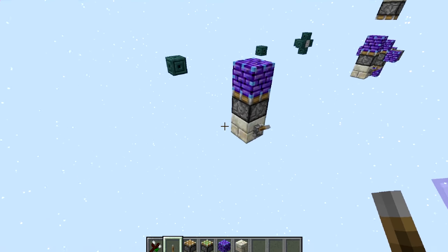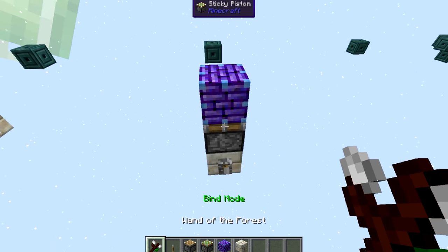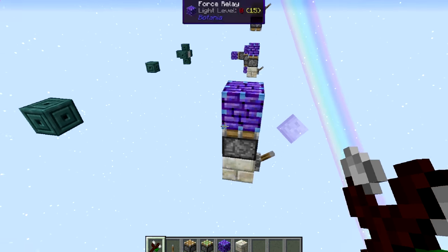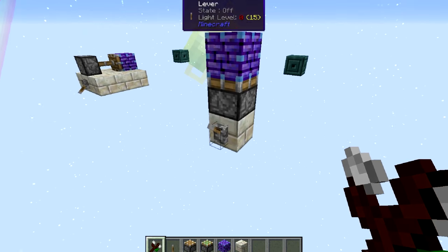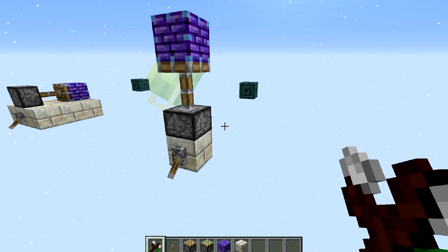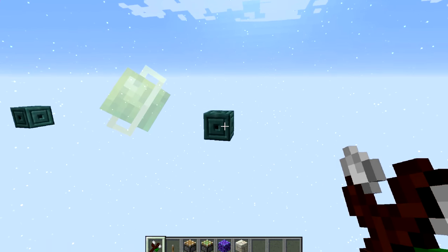The next thing we can look at is what happens when you use a sticky piston. Here we've got a sticky piston at the bottom — we'll right click on that, right click on that block. Now we've got both connected and we'll see what happens when we move with the sticky piston. Absolutely nothing. The reason for that is sticky pistons don't work on force relays, simple as that. So they don't work for pushing or for pulling.